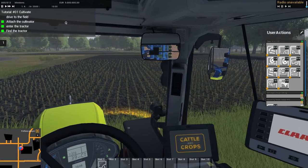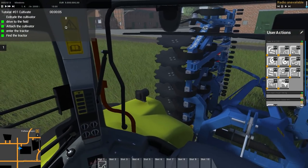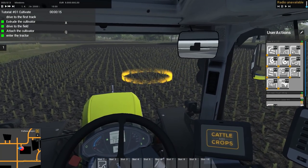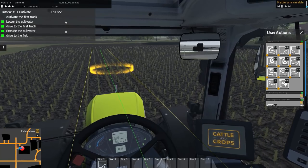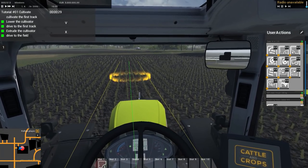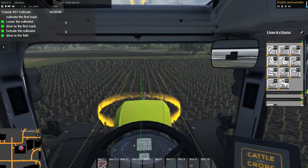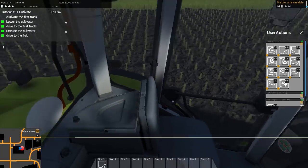We're going to go ahead and cultivate this field here. We're just going to move into the field now, extend the cultivator, and then drop her down. This is very, very muddy, this game. As you can see we're bouncing around just a little bit. We can turn on a hardcore mud mode as well, which makes things a lot more difficult - you can get your tractor stuck, and there are certain fields you do not want to cultivate or sow until certain times of the season. The game also offers different types of seasons, 24-hour cycles, and all sorts of different features. Inside and out of the tractor looks and runs very smoothly.